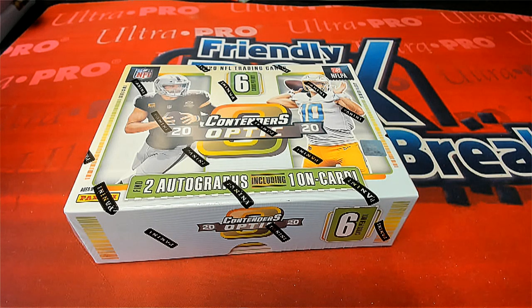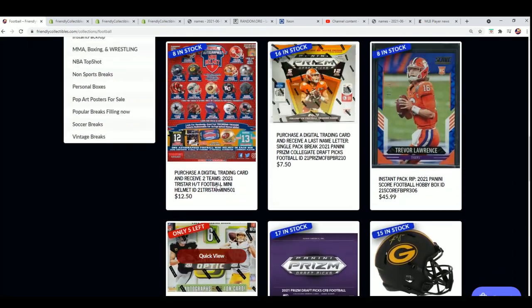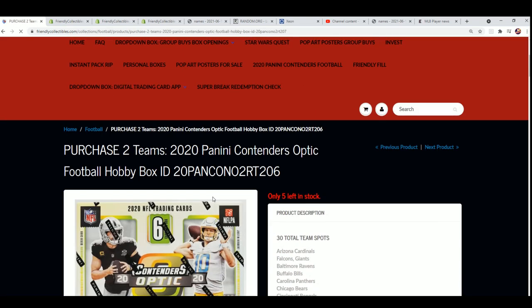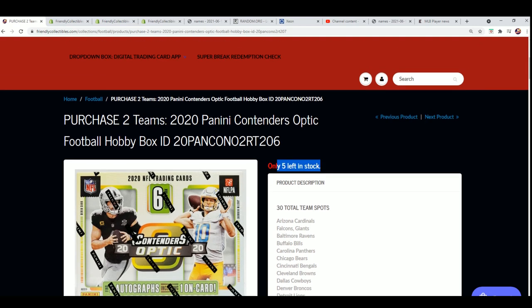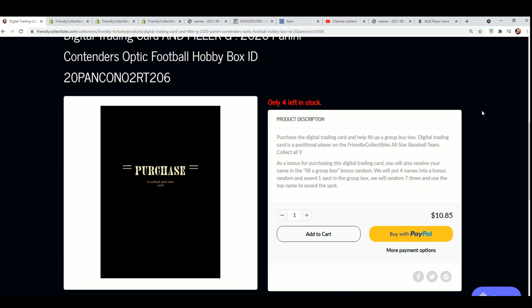Good luck everyone in Optic football. I can't wait for this break to be totally full. Right now there are a few spots left and you can get into Optic still with five spots. Getting ready for the mini helmet, down to eight left, and it's $42.50 to get in and get two teams in Optic football. Or you could take a chance in the filler — four filler spots, one winner — contenders Optic Filler G, where one winner gets in for $10.85.